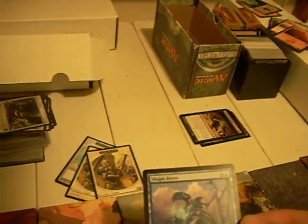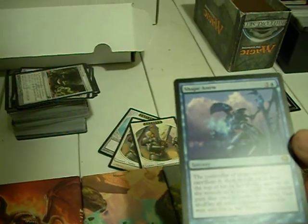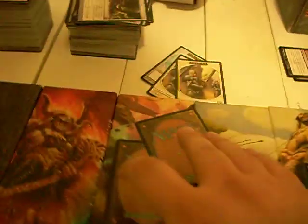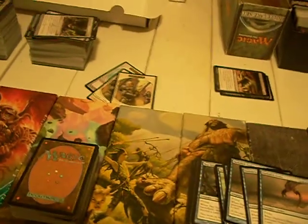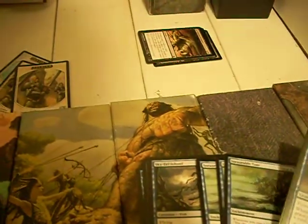Shape Anew — it's a bad rare. The controller of target artifact sacrifices it, then reveals cards from the top of his or her library until an artifact is revealed, puts that card onto the battlefield, then shuffles the rest back. I would not be surprised if there's a way to break it, but it's largely considered a junk rare. Darkslick Drake — he's a 2/4 flyer for 4 mana. When he goes to the graveyard from play, draw a card. He's not bad; he's reasonably solid.